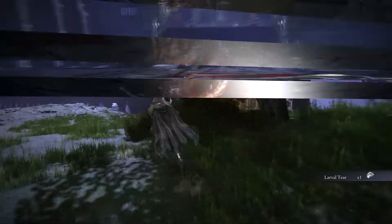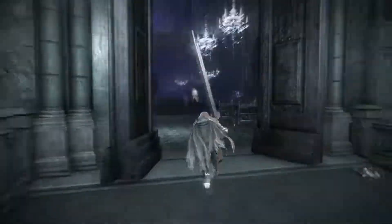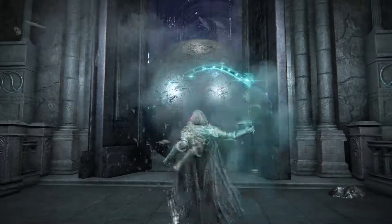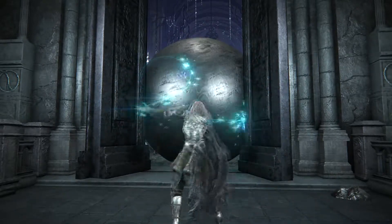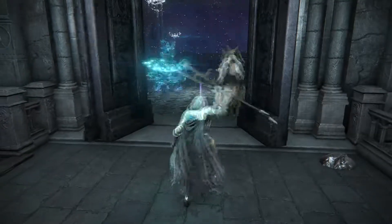Upon making your way down to the Night's Sacred Ground Site of Grace, there's going to be a ball in a room that has a Nox Warrior in it. Upon killing this one, you're going to obtain a Larval Tear. I recommend going towards the door first and getting the boss stuck there, so you can easily wail at it to get this Larval Tear.